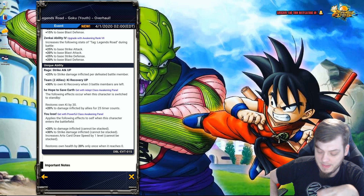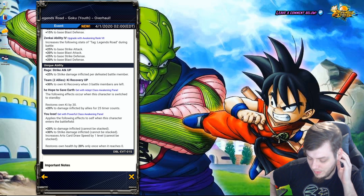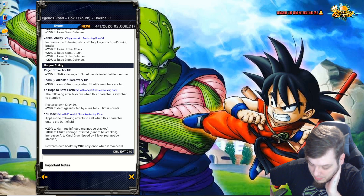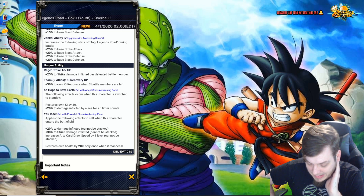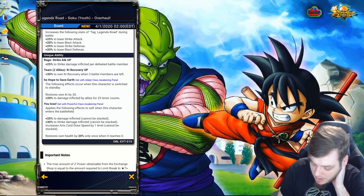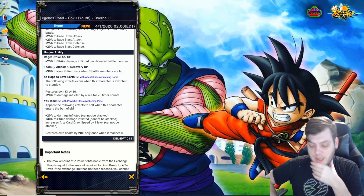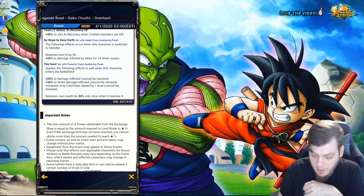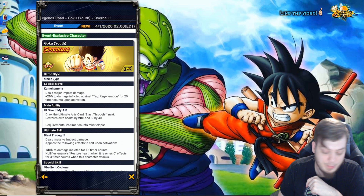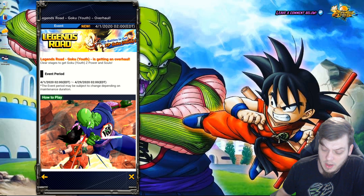At Zenkai 6, the final ability gives him a permanent 20 to strike damage buff when he enters the battlefield which cannot be stacked but never turns off unless removed. It also gives 30 to strike damage inflicted — also cannot be stacked, but if the buffs are removed and he swaps back in they will come back since there's no time limit. It also increases his arts card draw speed by one level. So essentially a 50 buff to strike damage, 20 overall damage, increased card draw speed, and he gets endurance that restores health by 20 once when it reaches zero.